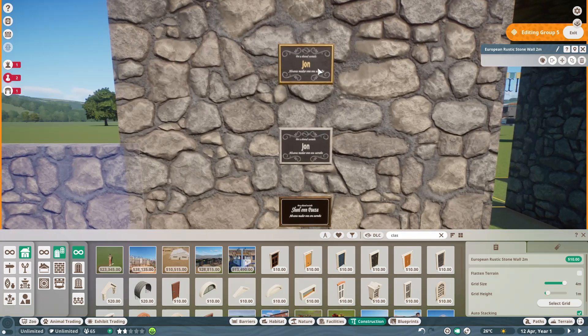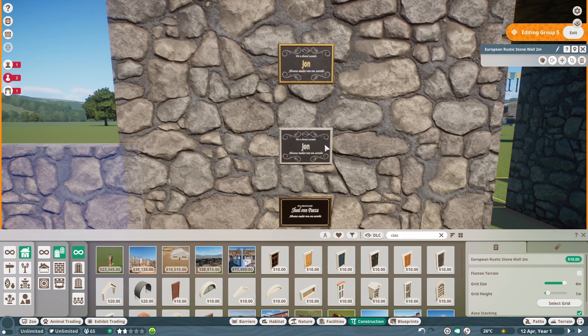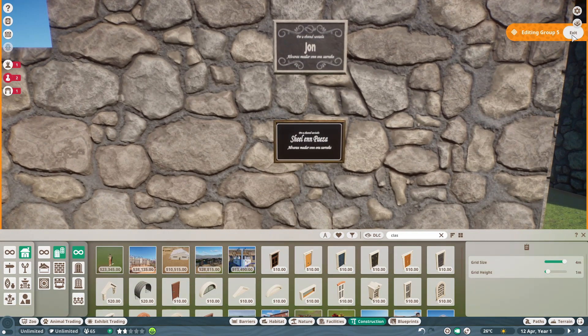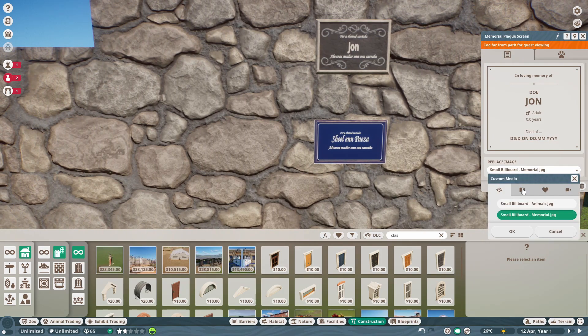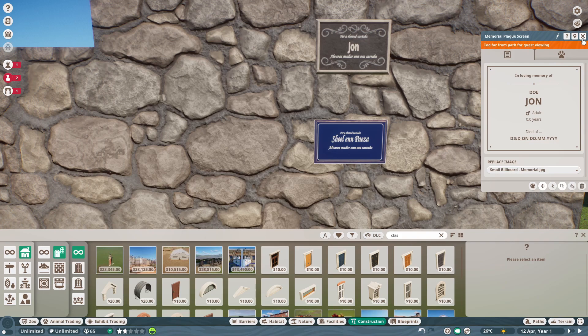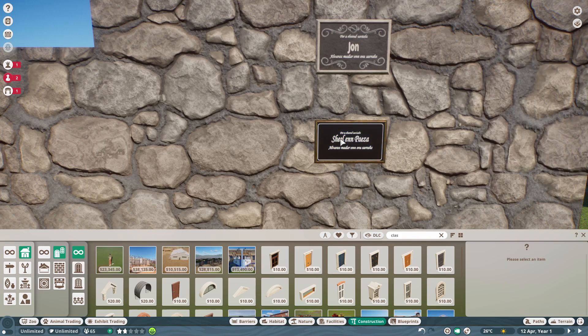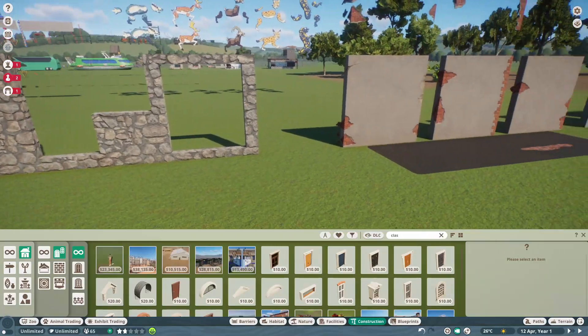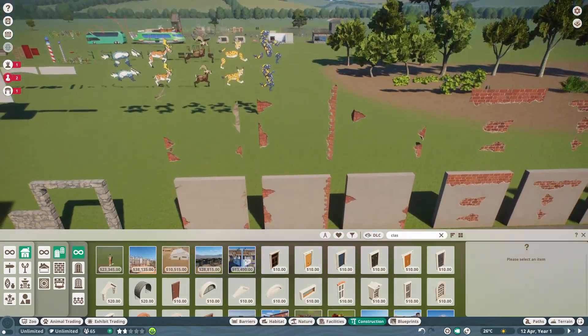A lot of people have made workshop versions of this using stone pieces sunk into plaster walls — this official set will be a game changer for them and more optimized. Also included are memorial plaques: two are editable signs where you can change colors, and one is essentially a screen where you can change the billboard — JPEG or PNG works, though WEBM files don't seem to. Useful because they're smaller than any other screen in the game.